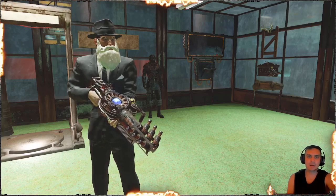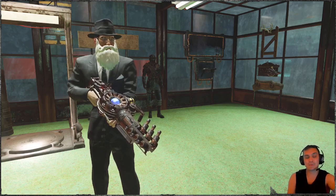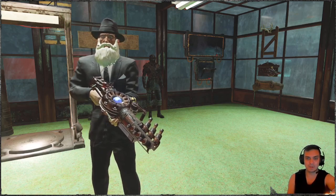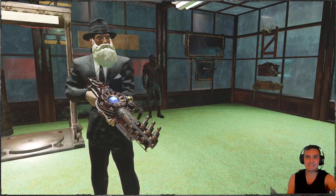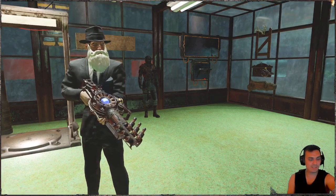Hey, what up Z-Clan and everybody else, how you doing? I hope you're doing good. Welcome to my Fallout 76 review video. In this video, we're going to review a skin that you can earn by playing Season 6 and by reaching rank 46.